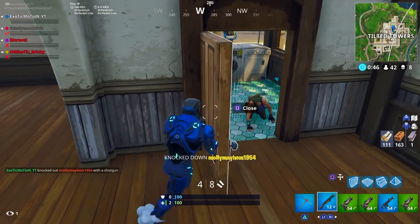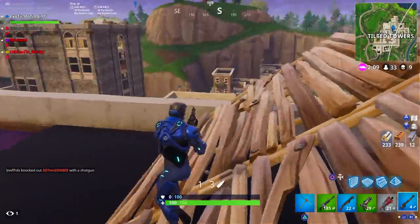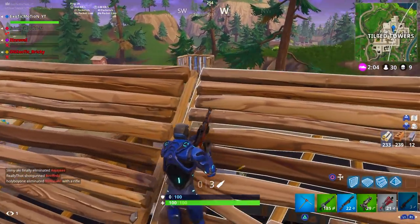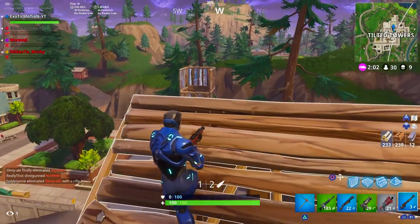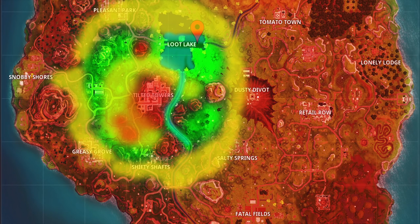Keep in mind that jumping out of the battle bus is a huge part of where to land in Tilted Towers. A lot of people want to jump out really late or right above Tilted Towers — that's definitely not the move. If you look at the image on screen right now, it shows the perfect spots to land. All the red you see on the map are bad spots: by the time you get to Tilted Towers you'll be so high up that everyone will already be landing.